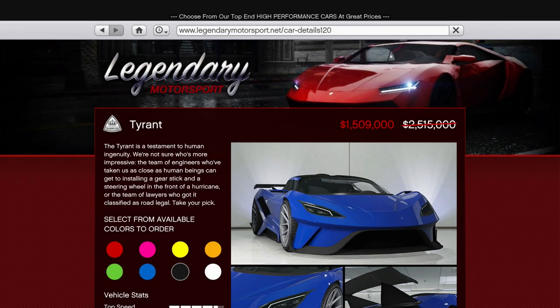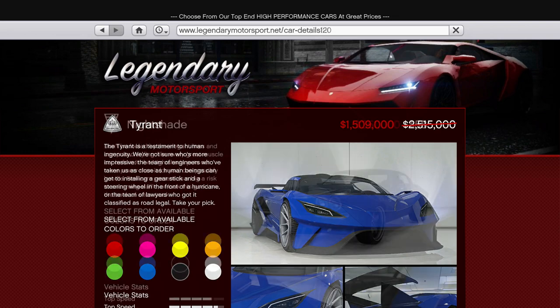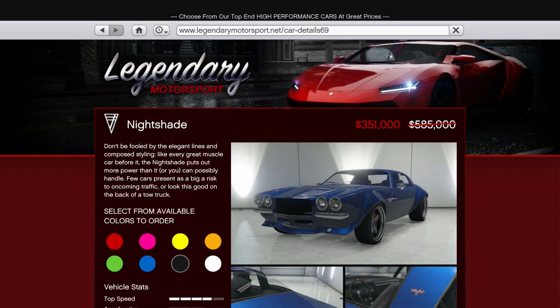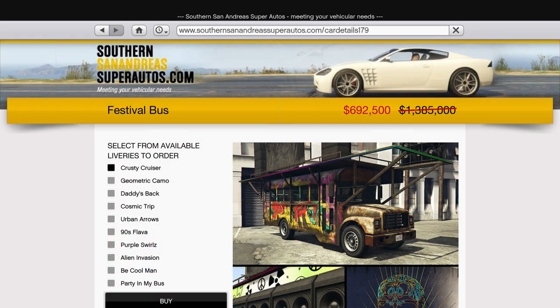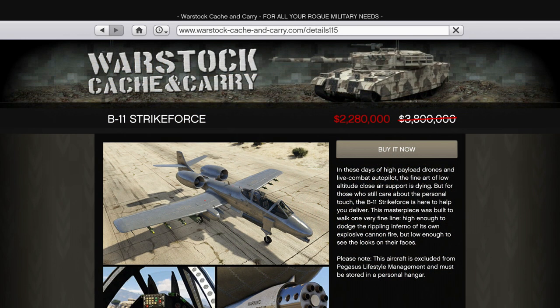In terms of regular vehicle discounts, you can buy the following vehicles at 40% off: Tezzeract, Tyrant, Nightshade, Ruiner 2000, and B11 Strikeforce. You can also get 50% off the Festival Bus.